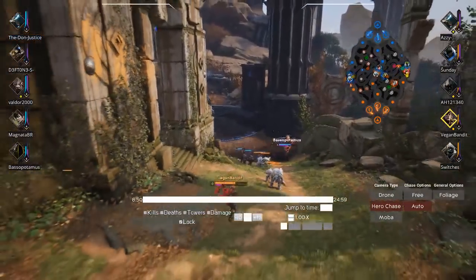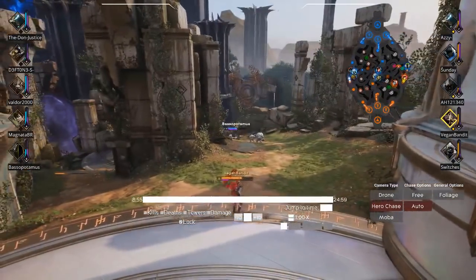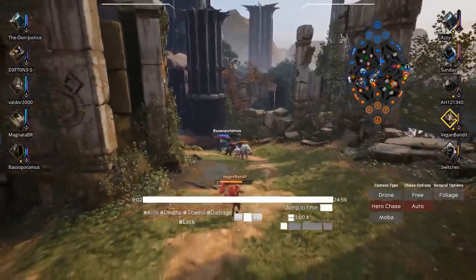I dropped a ward late there, so I didn't see the Rampage coming. He probably could have come up and ganked me — he probably should have. Severog was going pretty hard on me and I was overstepping a little bit. But I dropped my kit and was just able to get away pretty easily.